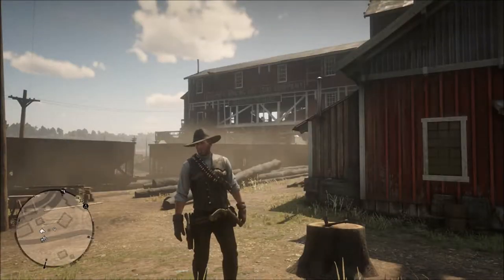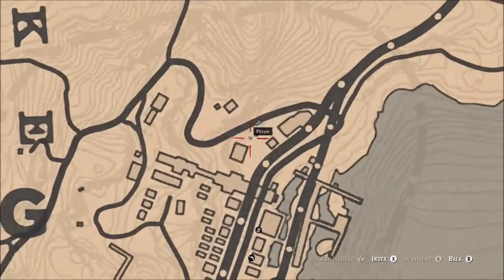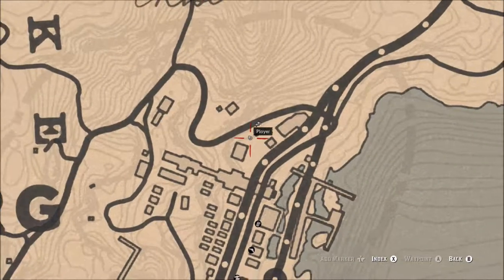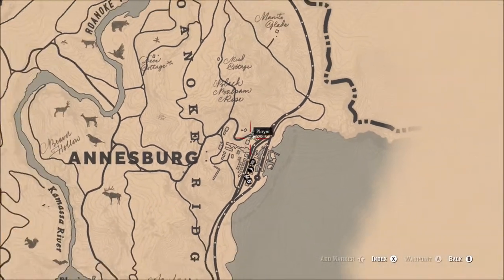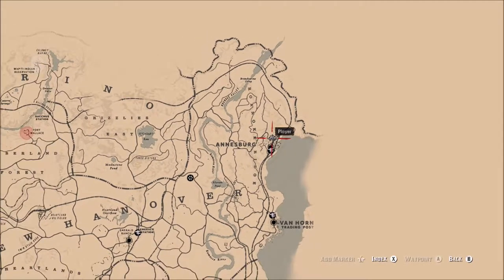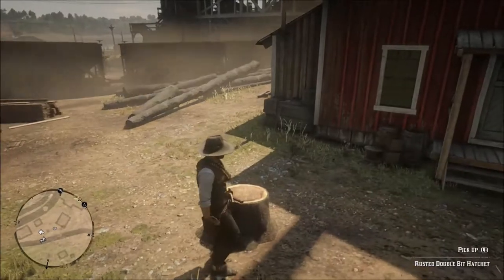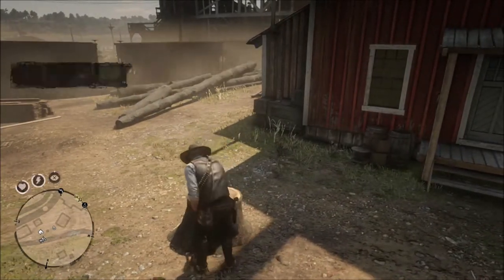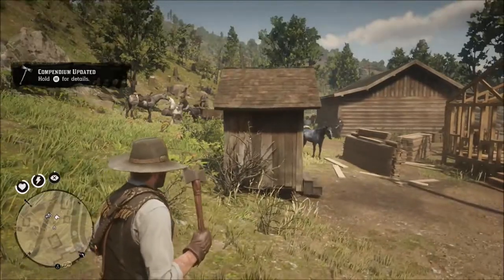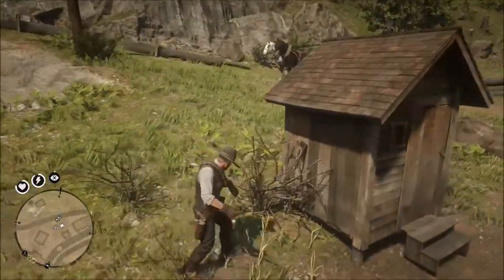The rusted double bit hatchet is actually in Ansburg. It's right on the outskirts of town to the north. Next to the path you'll see a whole business, and there is a hatchet buried in a log in front of one of the little buildings out there. You won't get any heat for picking this up — nobody actually cares, it's just a rusted hatchet. So go ahead, pick it up, add it to your collection, and you've found another rare melee weapon.